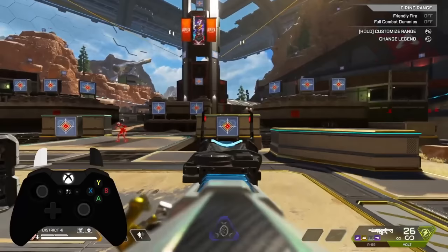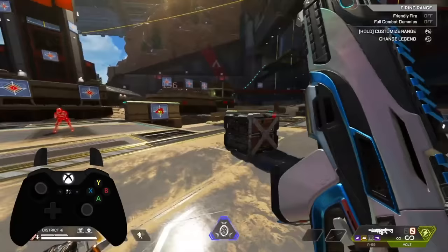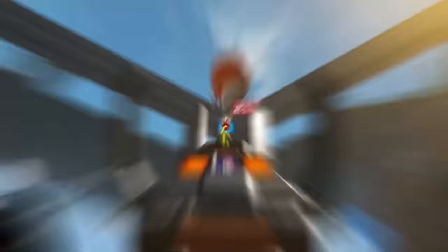To properly aim smooth, strafe one direction and track in the opposite direction. This might take some getting used to because you're going to need to focus on what direction your opponent is strafing so that you can do the opposite. You'll also need to get used to not pulling your stick downward and only to the left and to the right. But if you need a little bit of help, slow down this video and check out my controller display to see how I'm doing it.